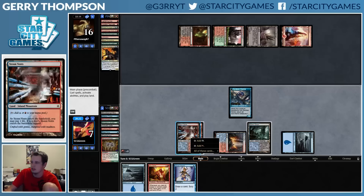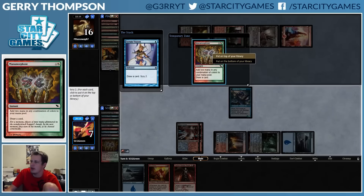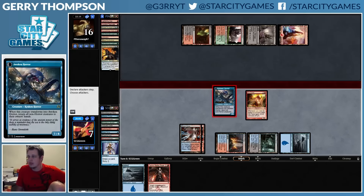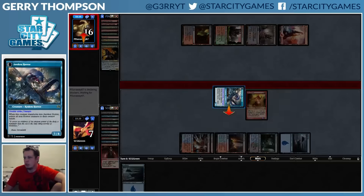Oh wow, that's a Battle Rage! Metamorphose on top. Kiln Fiend out — I don't think I want to put them to two... although maybe I do want to put them to nine. So their hand is three Bloodghast, Amalgam, Troll, Loam — I should know their hand. How are they gonna win? They'll try to cast an Amalgam, Loam back a Mana Confluence or something. But if I just pummel them then I have two lethal threats. Let's pummel them — get in there, Awoken Horror!